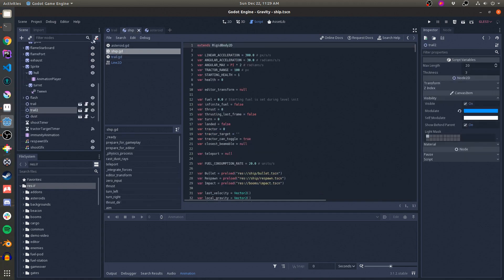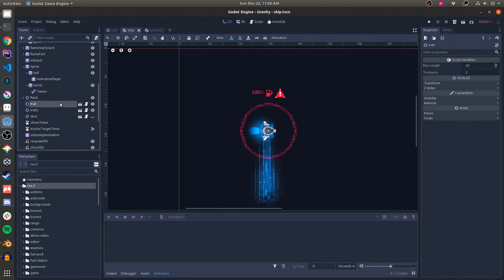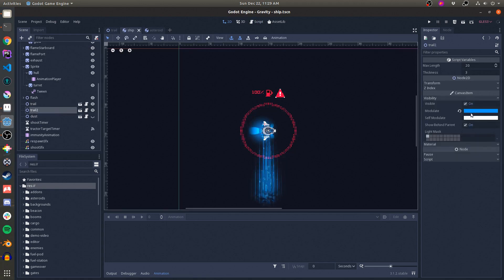Using it is simple — I just instance it in whatever parent scene I like and adjust its color, length, and thickness, and it knows how to draw itself.